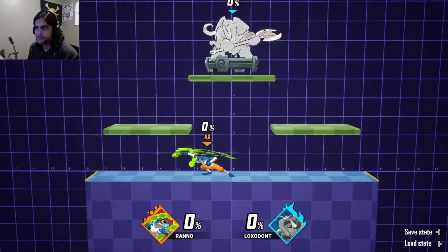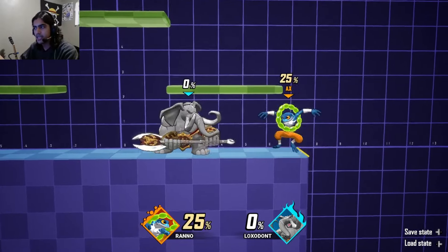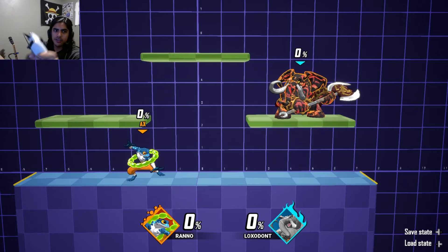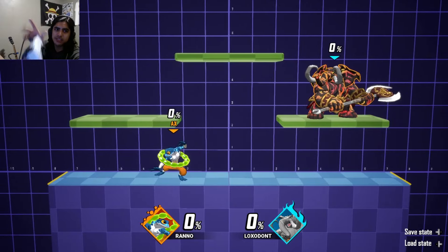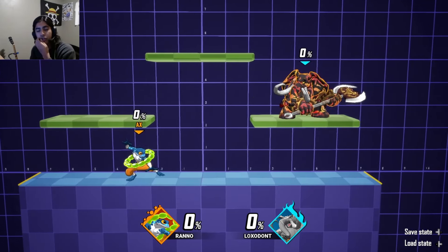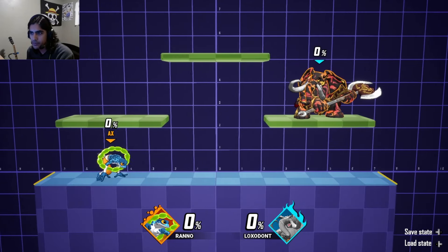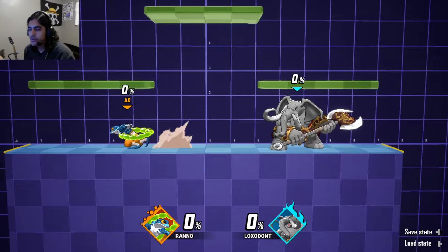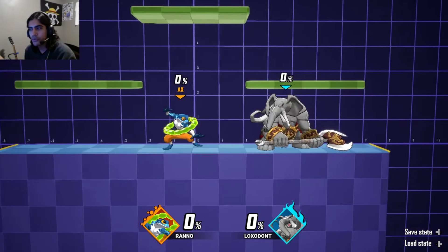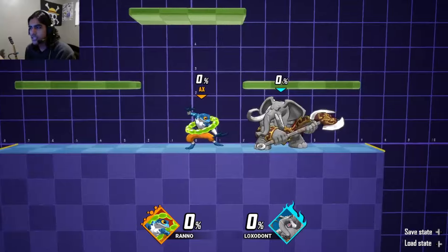You have three jabs — some characters have rapid jabs you can keep spamming. Each character has their grounded moves and aerial moves. If you're on a controller, you want to set your right stick to tilt attacks because it's the easiest way to access them. You can do an up tilt by slightly holding up and pressing attack, or just flick the right stick up. Same for forward tilt, backward tilt, and down tilt. In the air, you have aerials in all directions: forward, backward, down, and up.